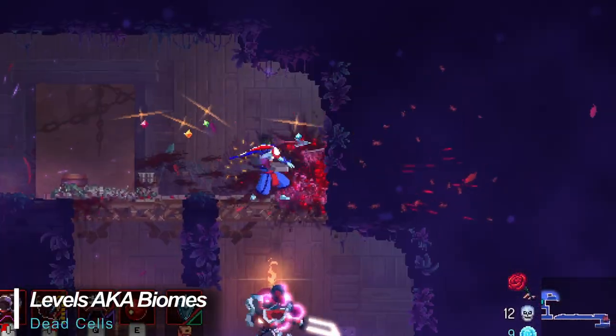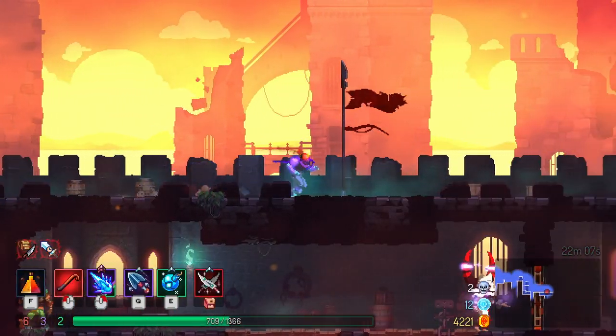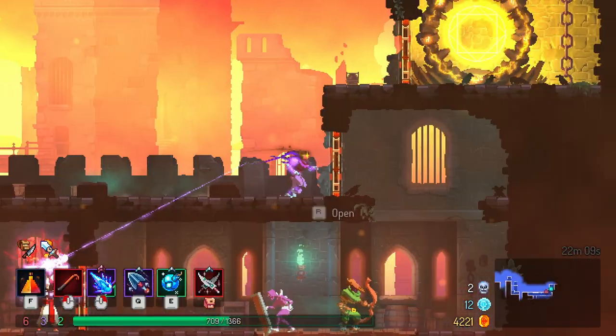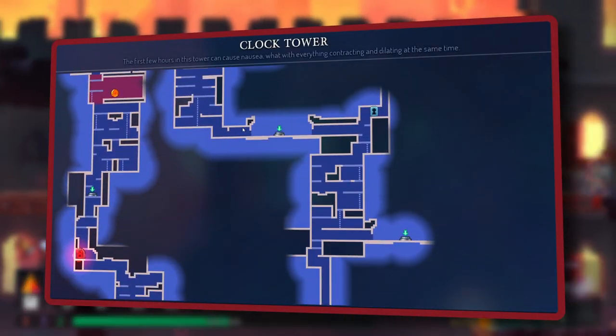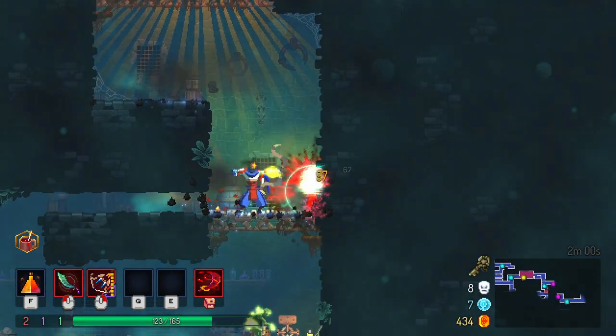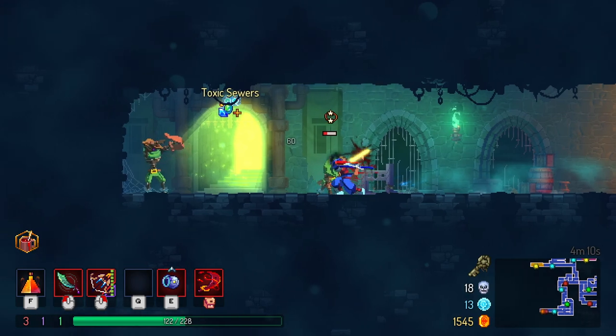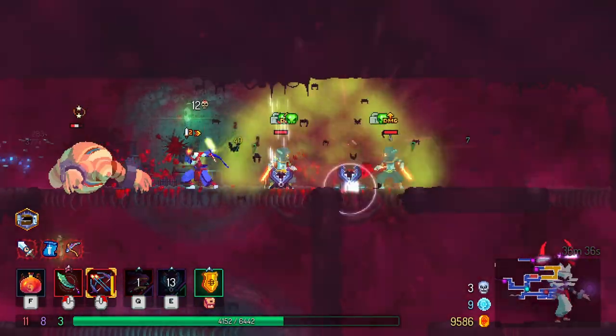Levels, or biomes as I call them here, vary significantly in style and include a prison, sewers, ramparts, graveyards, and many more. They aren't hard to navigate at all, and a map is always available to show your current position and anything important along the way. Biomes consist of a wide variety of obstacles and enemy models and types, from your basic melee zombies, ranged infantry, ninjas, weird and wacky creatures, and quite a few others.